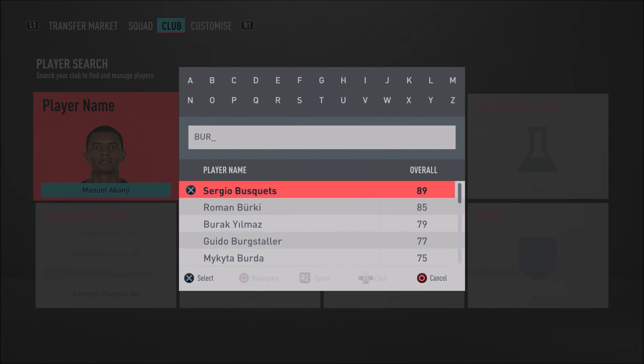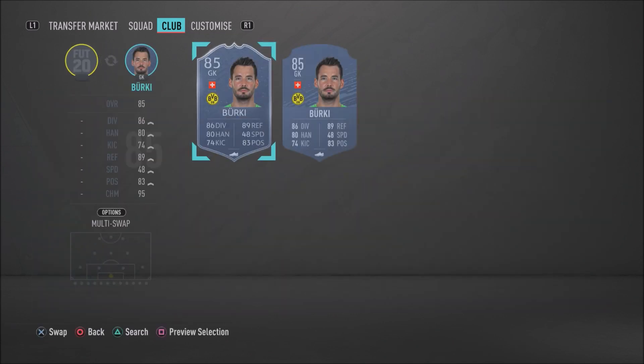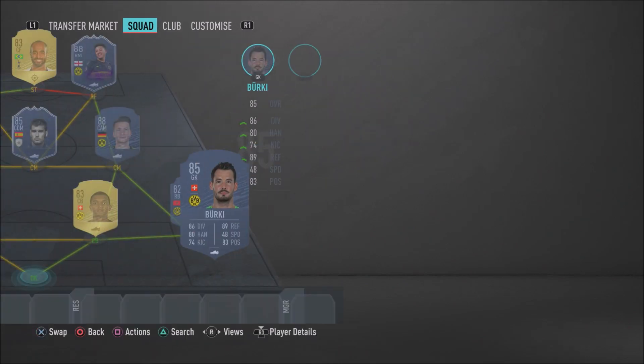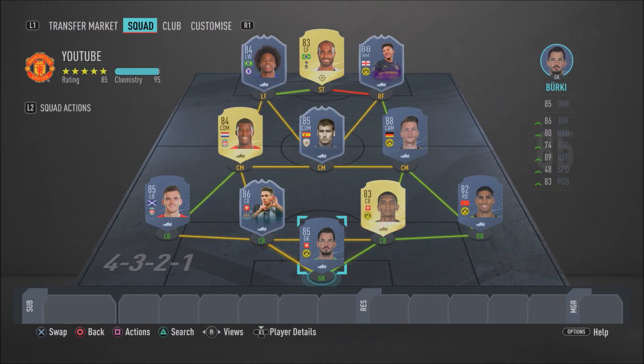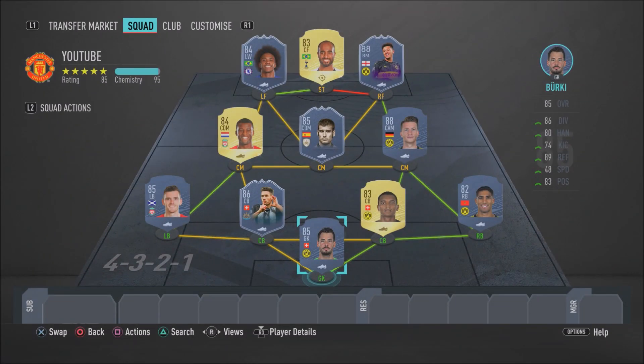In goal we have Roman Burki — a very nice keeper to have in your team. He's a good shot stopper who makes a lot of good saves. He's a solid card and one I recommend for this squad.